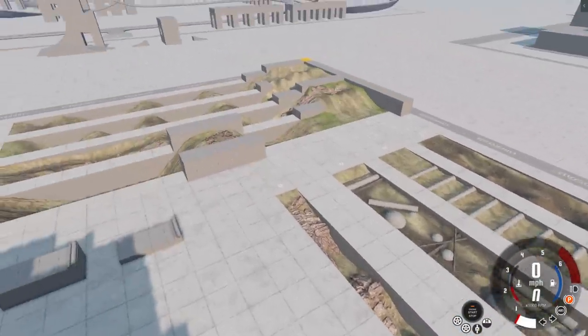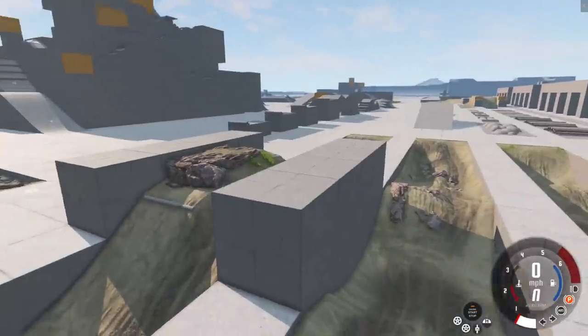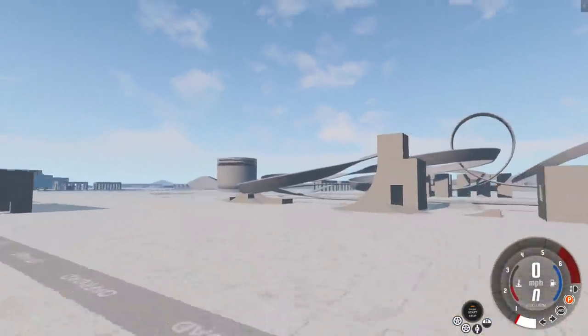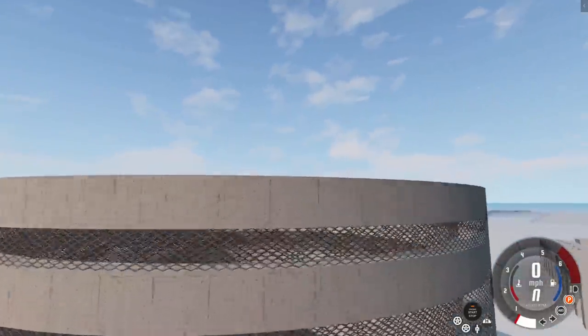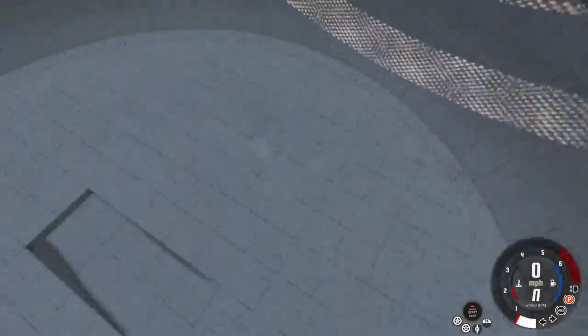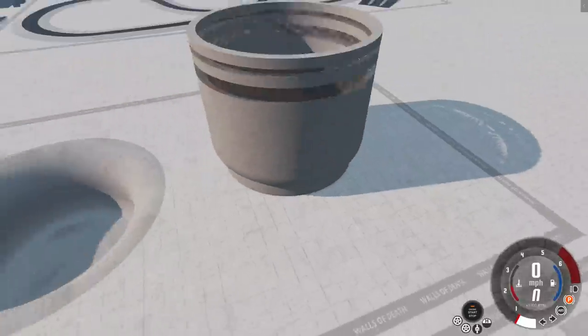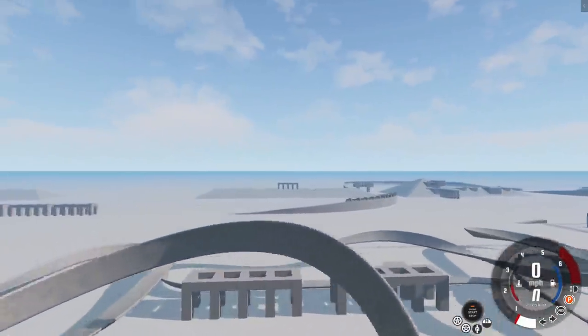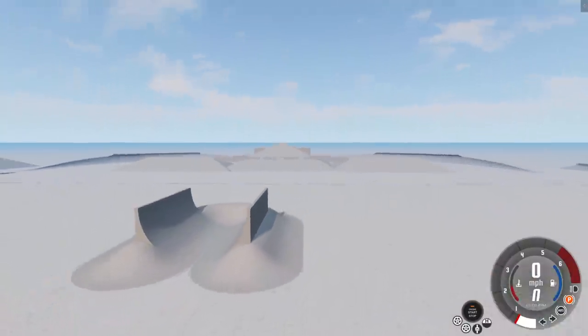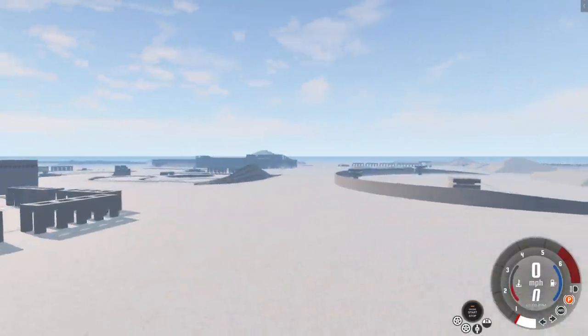You got little off-road sections here. Man, there's so much to do here. Wait, what is this thing? There's a bowl down here and then you have this — oh, is this a wall riding thing? I think it is. We definitely have to do that. You got more obstacles. This is insane. There's a lot to the Grid Map now. I like this.